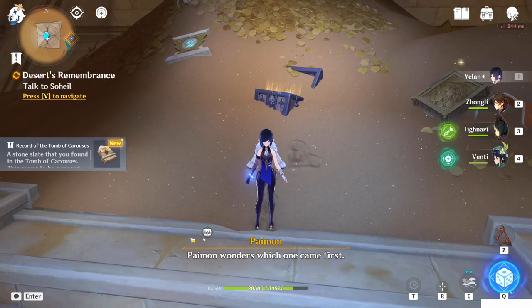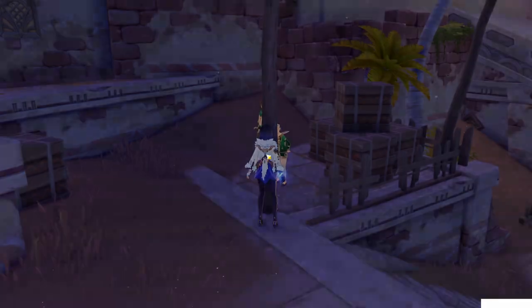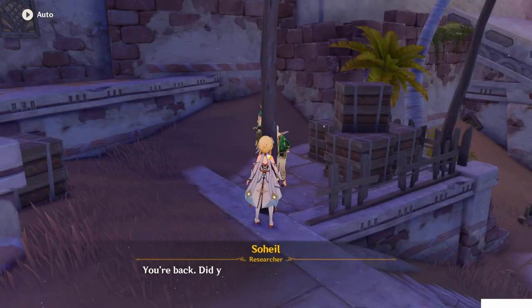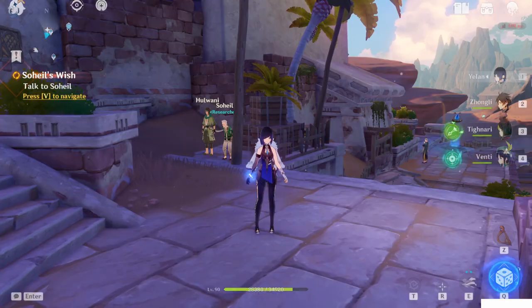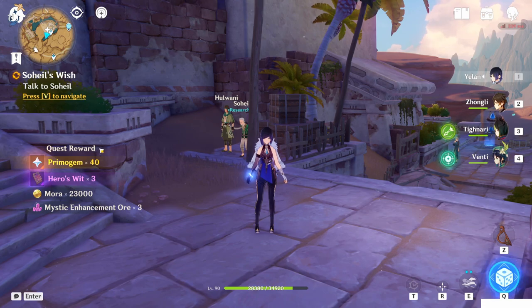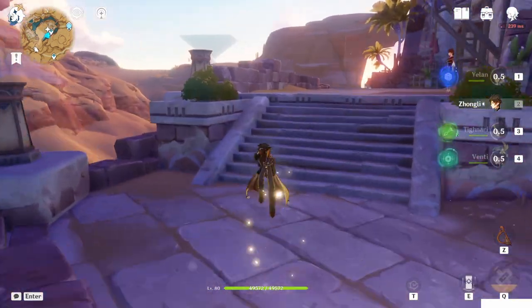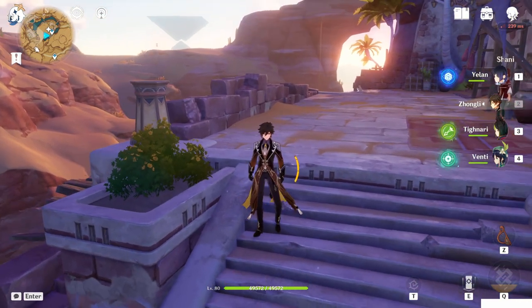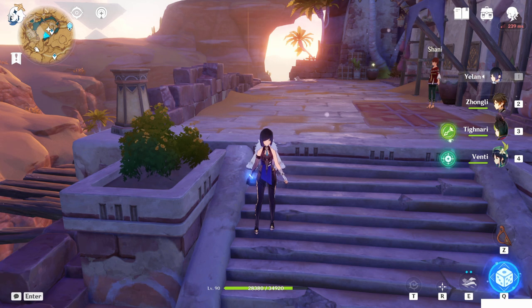Exquisite one. Tomb of Karosius. Now we can teleport back. Let's talk to Sohail. Did you find anything special in the desert? Yeah, we explored the Tomb of Karosius and we completed that one. So now only Soleil remains. Hope this video helped you to clear this quest, guys. Thanks for watching, and see you in the next video. Bye.